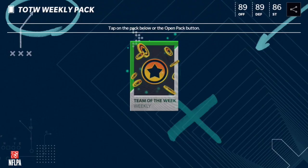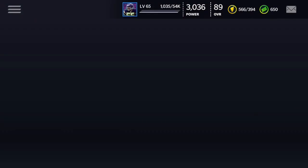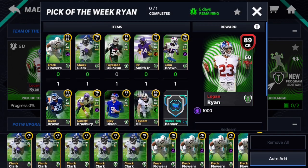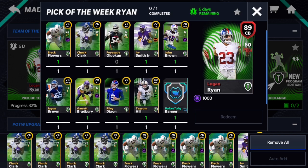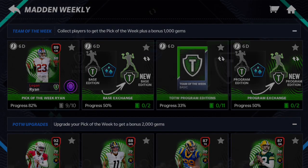One last pack — we should have gotten all the cards to get the Logan Ryan. Let me just be 100% sure and check this set. Yeah, we did get them all. After you buy all five of those packs, head over to the set, go to Madden Weekly, go to the Logan Ryan and put in all the cards. We got the Logan Ryan card — 89 overall, slot archetype, 89 speed, 91 acceleration, 88 man coverage, 90 agility, and 89 zone, which is really really good.